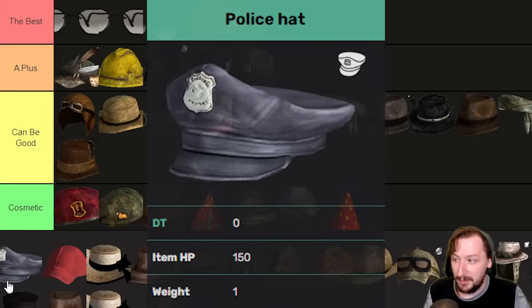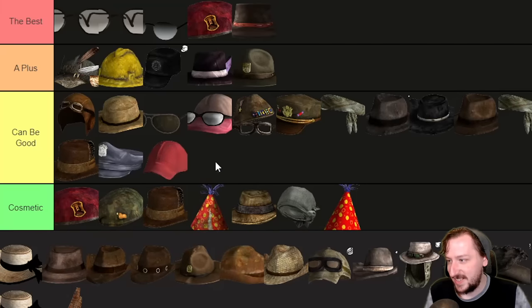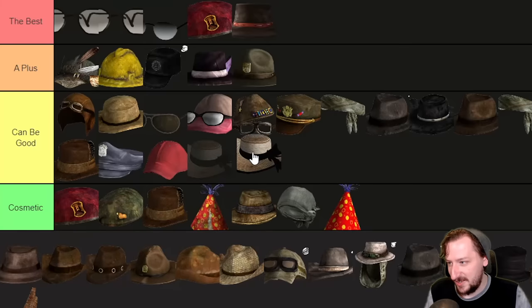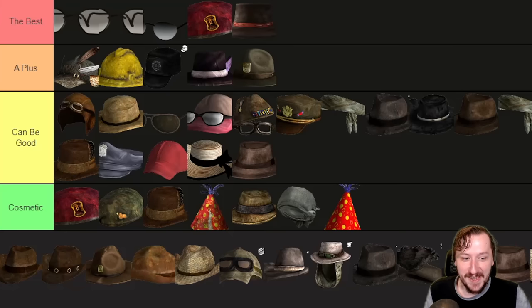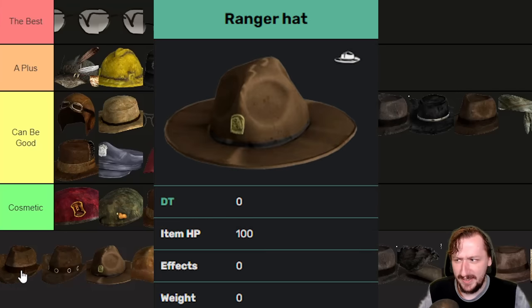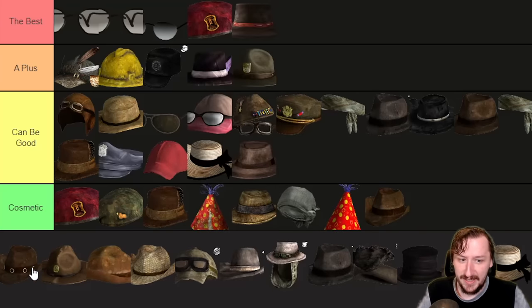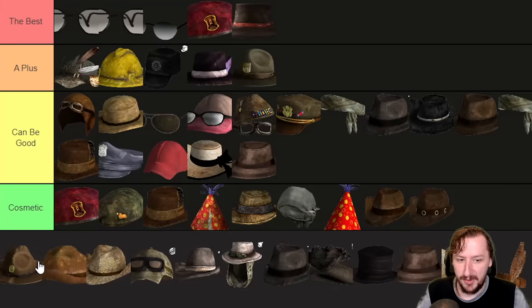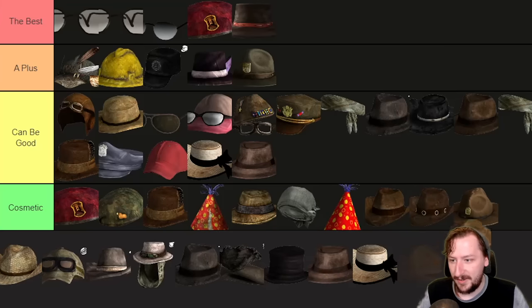Then we've got the Police Officer Hat, plus one perception, same as these other hats. We've got the Pre-War Baseball Cap — plus one perception, same as all these other hats. Then the Pre-War Bonnet — plus one perception, nothing else. The Pre-War Hat — plus one perception, nothing else. A lot of these hats are kind of the same. Then we've got the Ranger Hats: the regular Ranger Hat doesn't actually do anything, no bonuses, just weighs one — purely cosmetic. Same thing goes with the Ranger Gray Hat — exact same stats. And same goes with the just regular Ranger Hat, although this one doesn't weigh anything, so it's slightly better, but it's still purely cosmetic. Same goes with the Ranger Tan Hat — they're all just purely cosmetic.